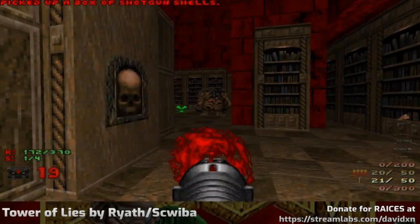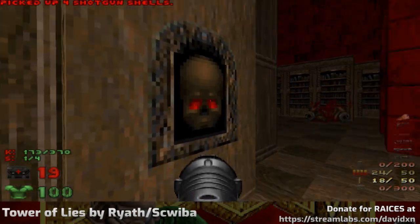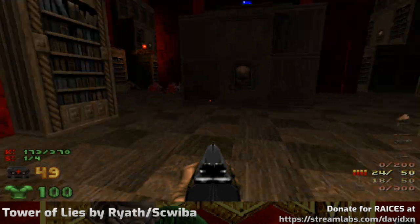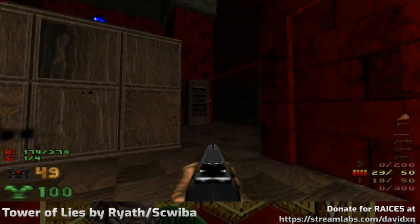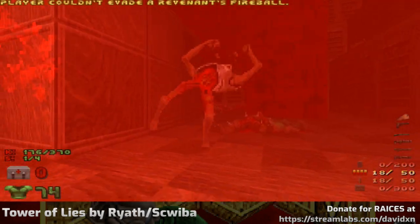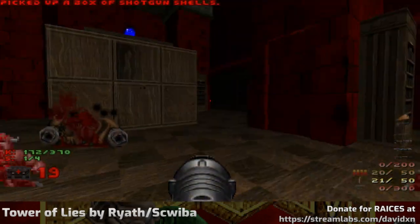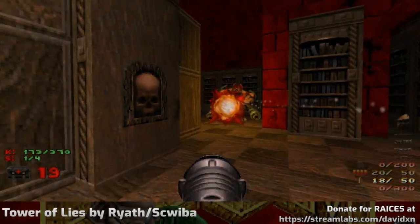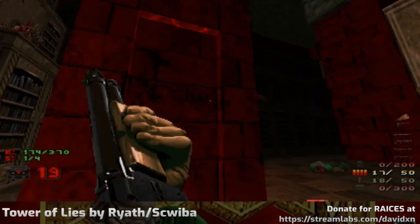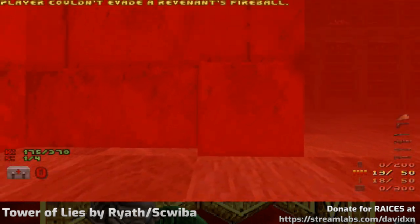Gonna have to peek out of my hidey hole. Have some armor that'll at least keep my charred remains fresh for whoever's going to eat them. Revenant Fireballs — as I may have mentioned on one of these videos before, I swear those homing missiles are the ones that Wile E. Coyote gets from the Acme Company. They just have a nose on the front, sniff you out, and if you close the door they'll wait politely in front of it until you open it back up again.